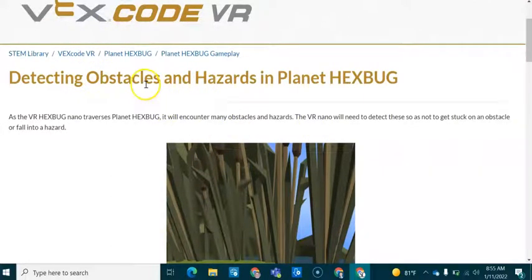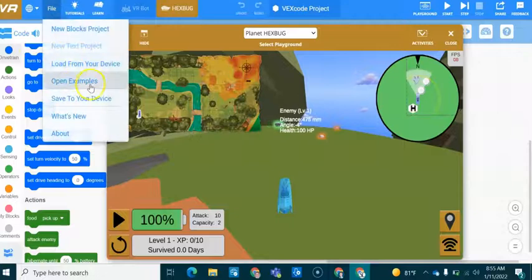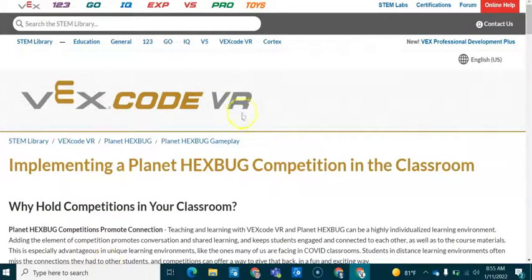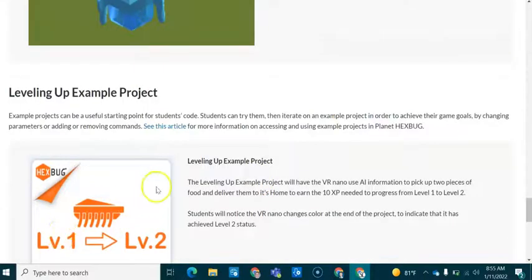These links are really useful because they'll give you a better understanding of how to detect obstacles and avoid hazards, how to collect and eat food, and example projects like breaking food, home, avoiding obstacles, and breaking loops. There's also a useful article on how to implement this in your classroom if you're not part of Andrews International STEAM Labs, and how to attack enemies and progress from level one through to level four.